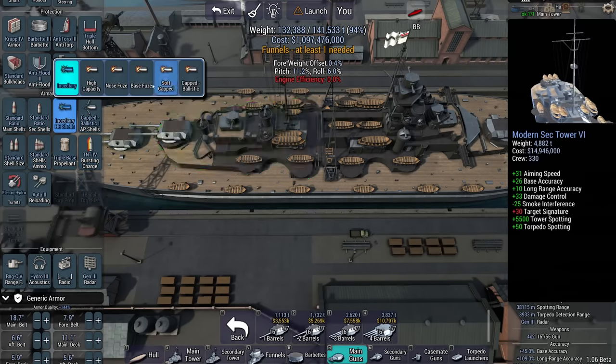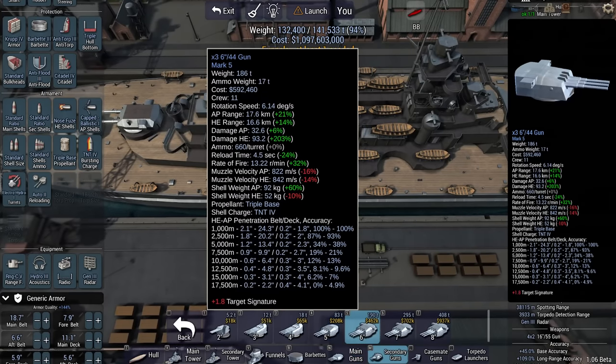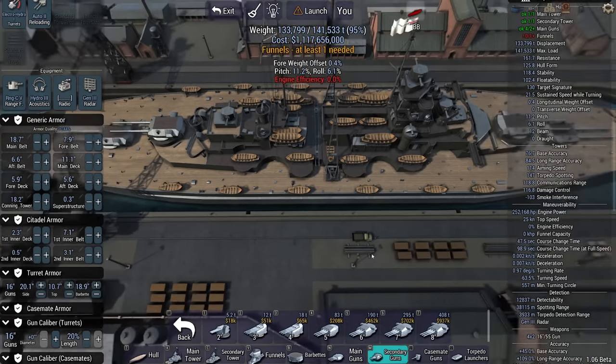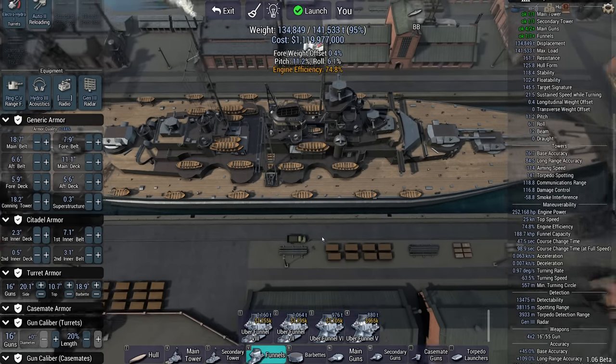Standard on both. We're going to go with nose fuse HE, which is somewhere down the middle. Then short barrel guns. I'm going to make the main armament long range to make sure the ship can engage at long range — although we're starting at 10 kilometers it's not going to be needed, but let's make believe.